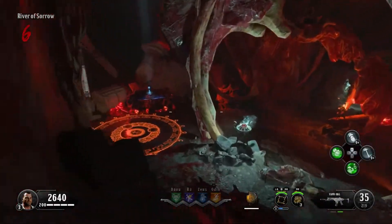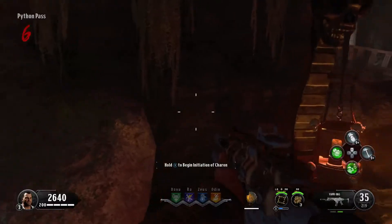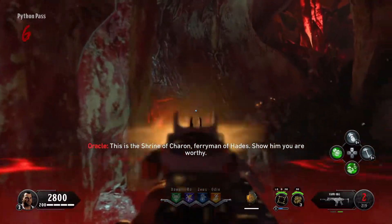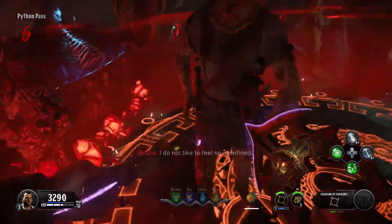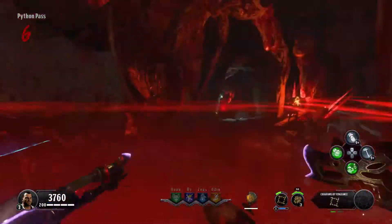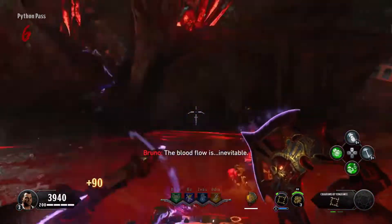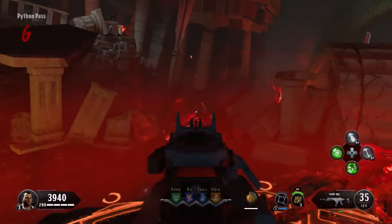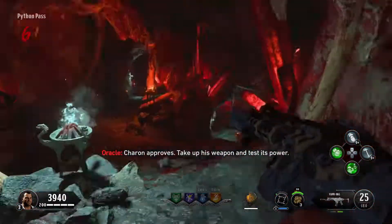Once you have the Dormant Handle, make your way to the Charon Shrine Altar in the underground area. You need to place the Dormant Handle on the altar and kill zombies inside the red circle for the set amount of time. Once you've done that, you'll be able to pick up the red gauntlets it gives you.